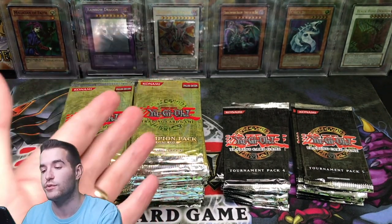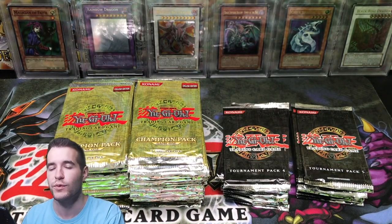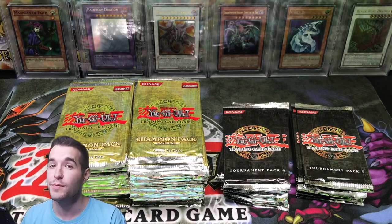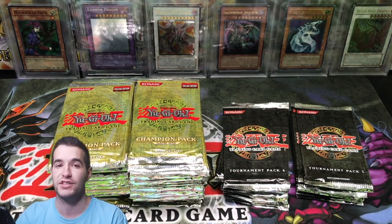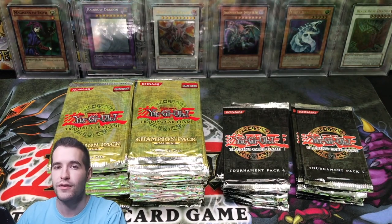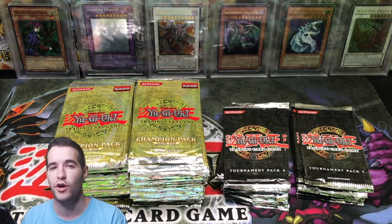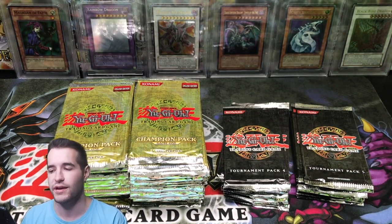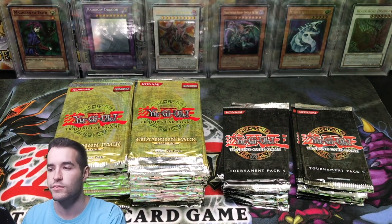Right now we have five LOB First Edition blisters, we have Champion Pack One packs, and I was considering doing possibly Retro Pack One or Retro Pack Two. Retro Pack One might be too expensive now — it's like a thousand bucks for like three packs, which is insane. Retro Pack Two is still a lot better, not quite as bad yet, so I would consider doing that — maybe get the Blue-Eyed Shining Dragon. Champion Pack One is one of the rarest sets to find these days because they've all been opened and they were a Champion Pack, so they weren't really sold. Let me know in the comments, and I'll see you guys later. Thanks for watching. Peace.